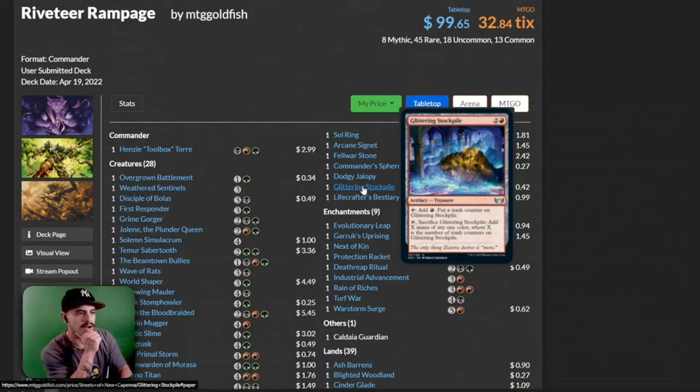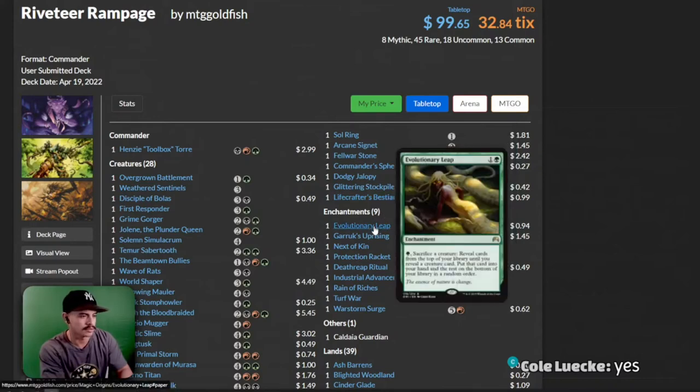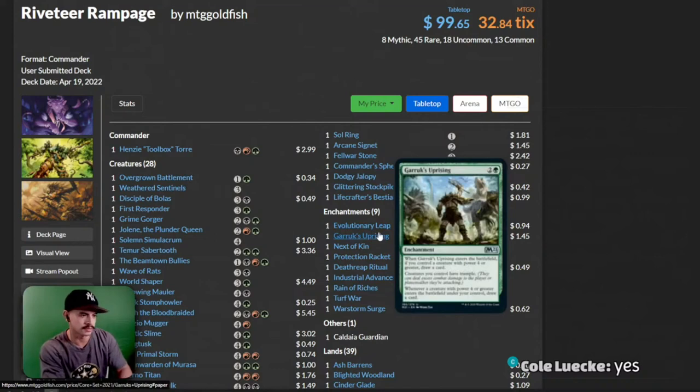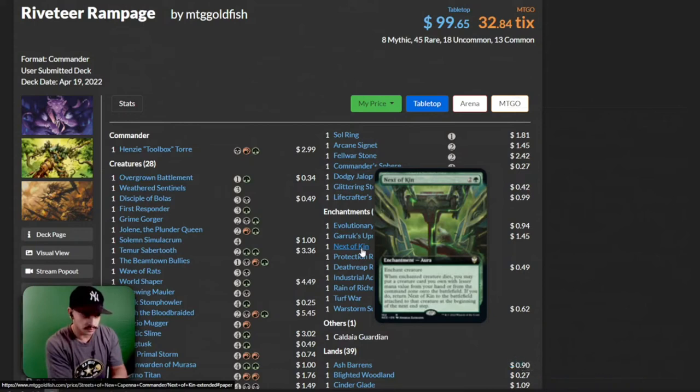We have a Glittering Stockpile, a Lifecrafter's Bestiary which is going to help you draw cards, Evolutionary Leap — that's a fun card — Garruk's Uprising, which could low-key win you a game, and Next of Kin. When enchanted creature dies, you may put a creature card you own with lesser mana value from your hand or from the Command Zone onto the battlefield. If you do, return Next of Kin to the battlefield attached to that creature at the beginning of your next end step. That's so cool. I would play this in my Prime Speaker Vannifar deck.